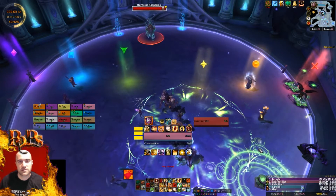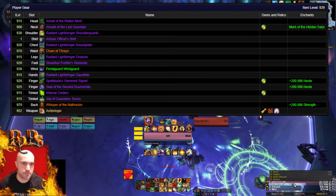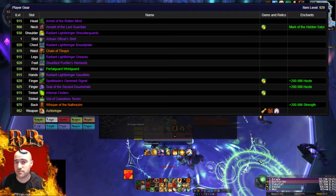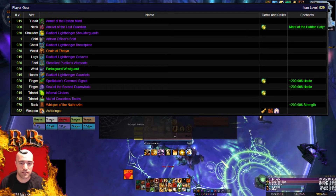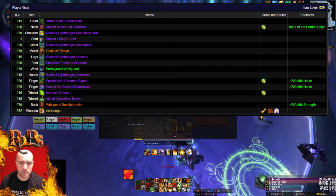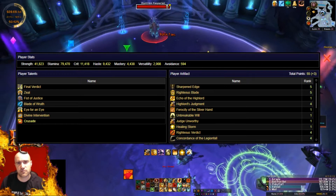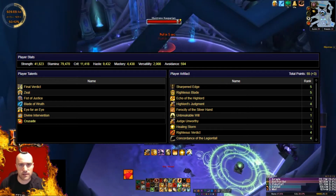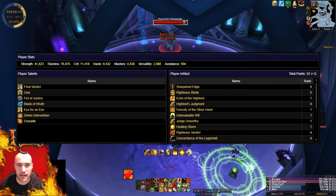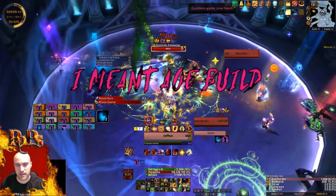For Retribution Paladin, I'm running a four-piece set because I need all the additional buffs. I'm not running two-piece/four-piece because I don't have Liadrin's Ring. For the same item level range, max DPS is 1.1 million, and the 80th percentile is around 1 million. I'm running Final Verdict, Zeal, and Blade of Wrath — a DPS-focused Ret build, because Tomb of Sargeras is all AoE.